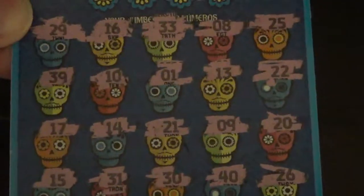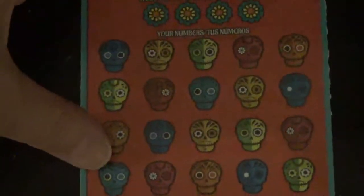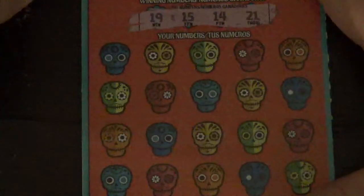We're going to look at the next card, number 56. So this is number 56, I'll get that framed for you. Okay, we've got our winning numbers and they are 19, 15, 14, and 21. We're looking for a 19, a 15, a 14, and a 21.